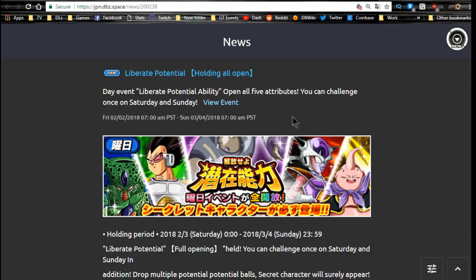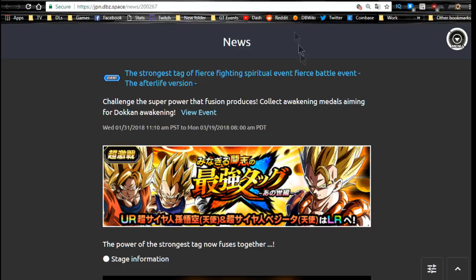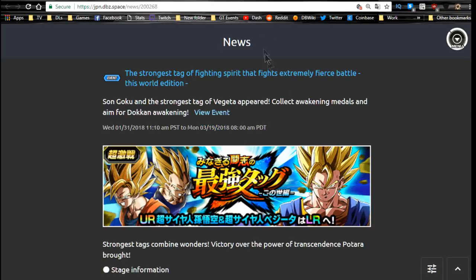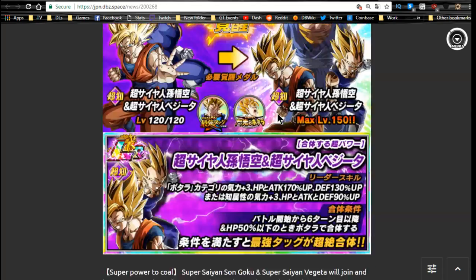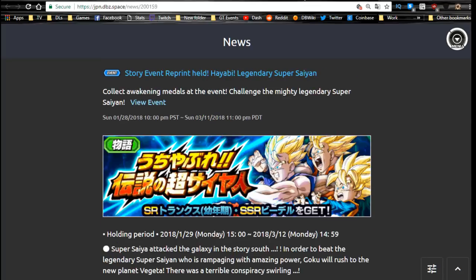All the potential orbs events are open until March 4th, so you have less than a week — grind them out if you want. Moving into JP banners: both LR banners run until March 19th, so you have some time. There's also a new event with all the medals, available daily until March 19th, 2018 — about two and a half weeks left of these events and their banners.